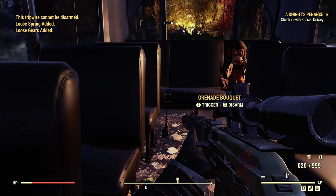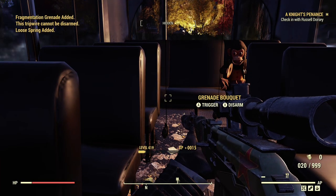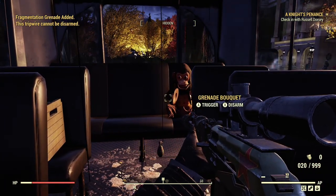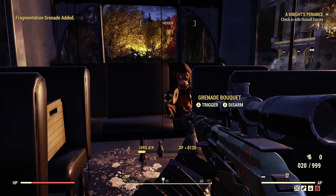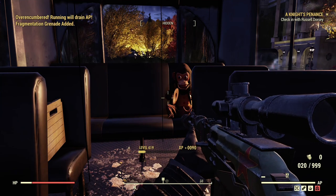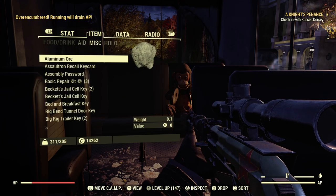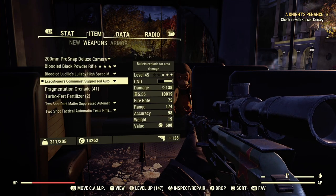At the back of the bus you can spam disarm these grenades and get a large sum of grenades. If you hop servers you can get as many grenades as you want — you can sell them or do whatever you want with them. Just from those two disarms on those grenades I got about 41 grenades total.